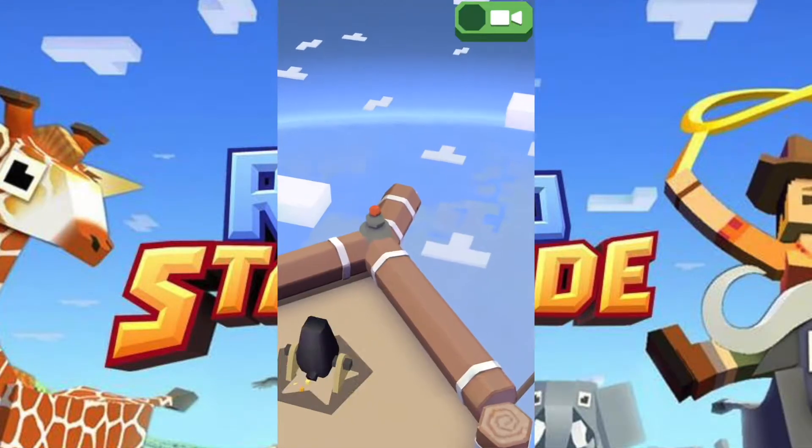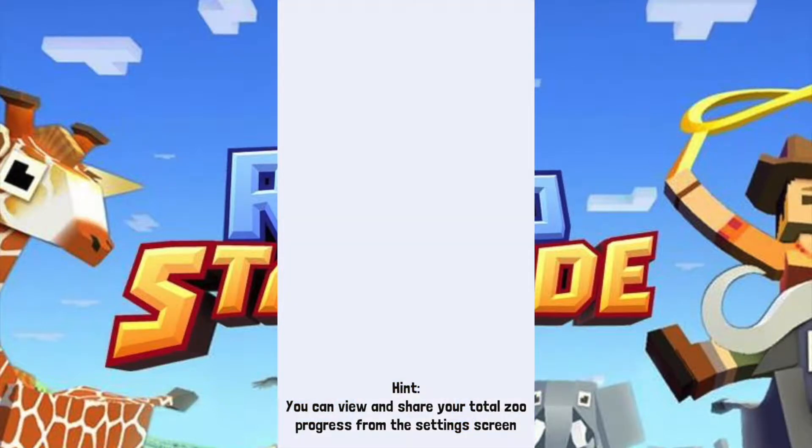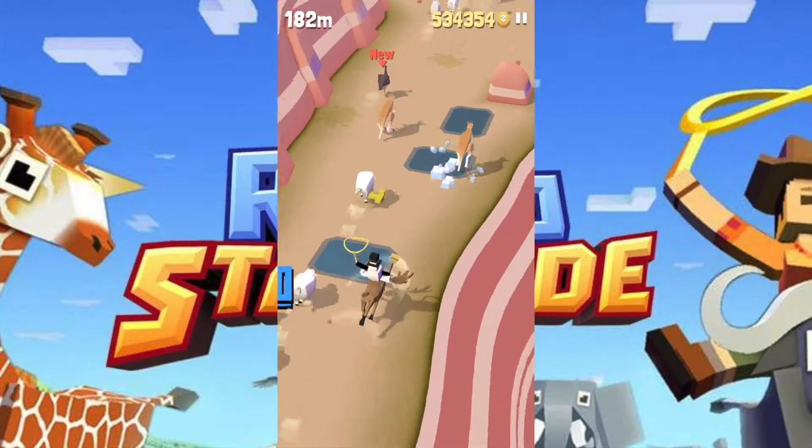Let's play. Jump in there. What am I on here? It's like I'm on a moose — moose mission. Got all their sheep. Here we go.